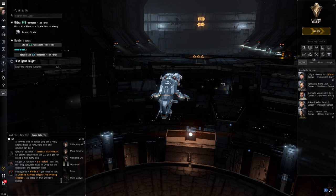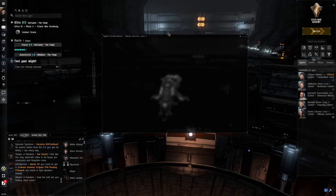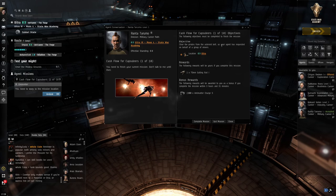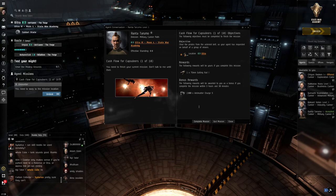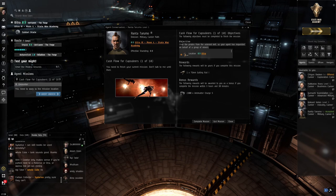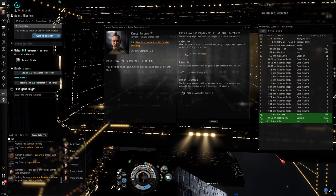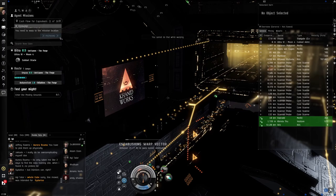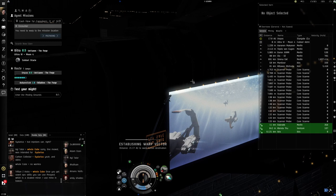Let's start off with the military career path because combat is a very common activity in EVE Online. We accept the mission 'Cash Flow for Capsuleers' and get gatling rails as a reward. The mission objective is to clear pirates in an asteroid belt in Uitra. When we undock there'll be a notification to warp to the location. This military career agent is focused on PVE activity, while the advanced military path will focus more on PVP.